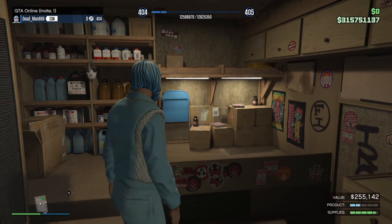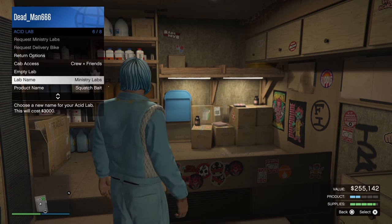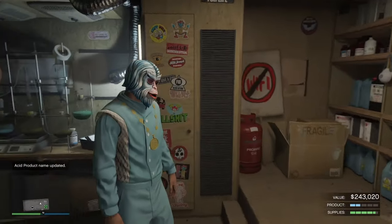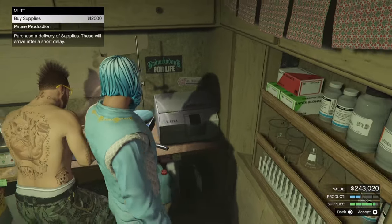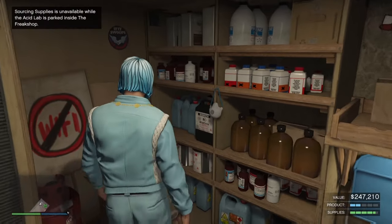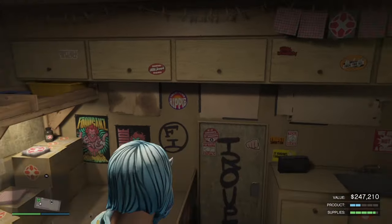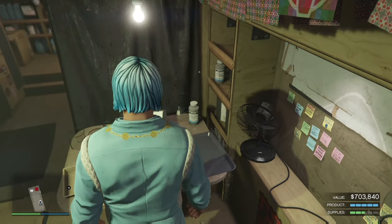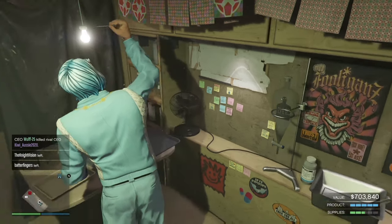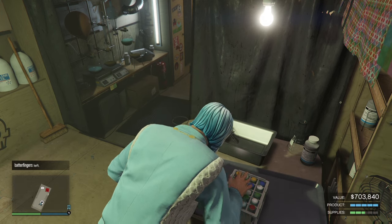Something else you can do to boost your payout: go into your interaction menu, then Services, then Acid Lab, and come all the way down to rename your Acid. That's going to give you a 5% boost on the sale. At the moment mine is set to normal, but if you set it to something else it'll give you that 5% boost. Also, once every real-life day, you can come up to a specific section inside your Acid Lab and give a quick boost to the speed it converts supplies into product — I think it speeds it up for half an hour. So make sure you come and do this once every day.